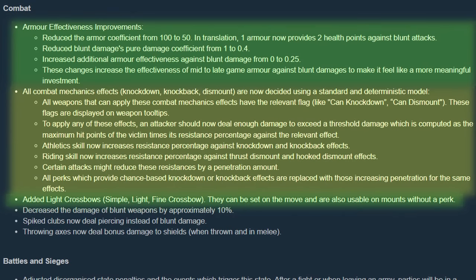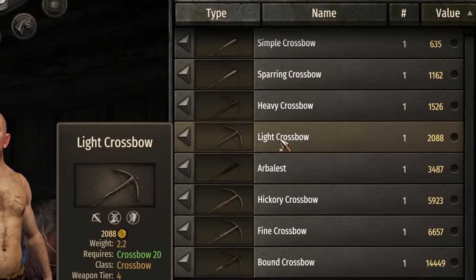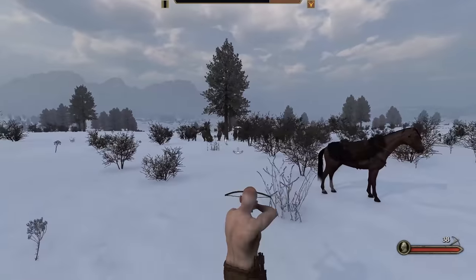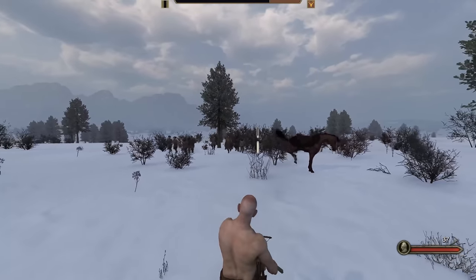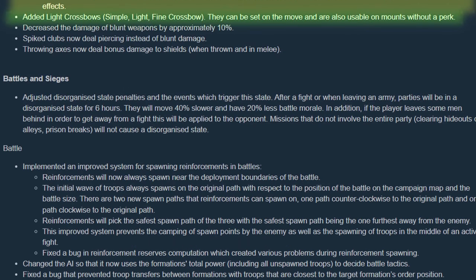I'm really shocked to see the changes to crossbows, given how much Tailworlds hates them. There are now three types of light crossbows which can be reloaded from horseback and while moving. Before, you could only move during the second half of the reload phase, making survival on foot with these crossbows dramatically harder.